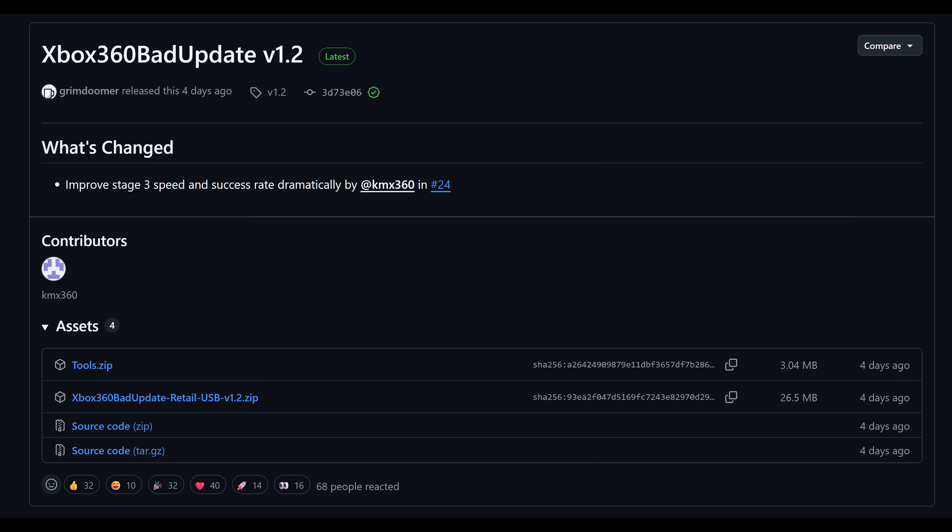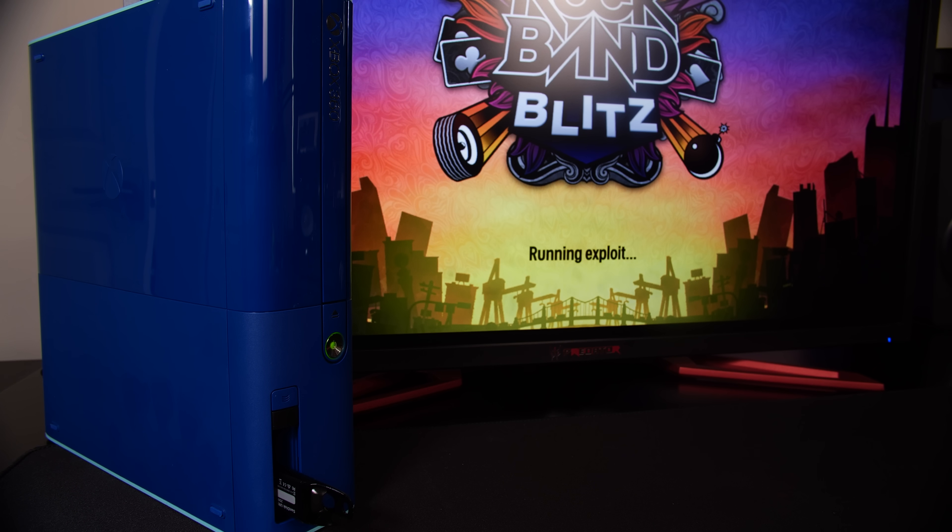However, everything has changed just in the last few days, with a brand new 1.2 release of Bad Update that not only improves the reliability of the exploit from 30% to a staggering 80%, it triggers the exploit much faster, usually only running in less than a minute. And in some of my tests, it can trigger in a matter of seconds.